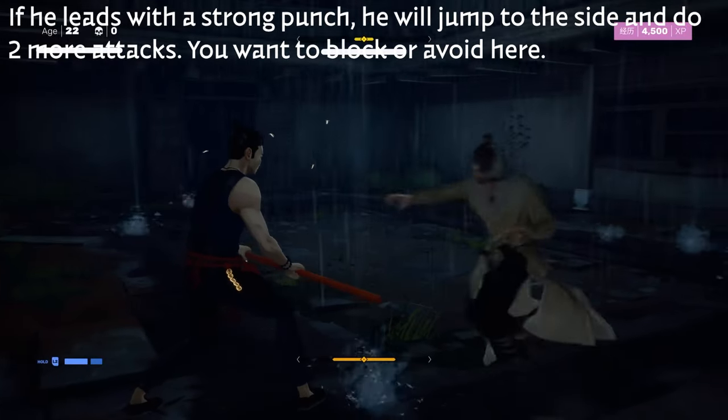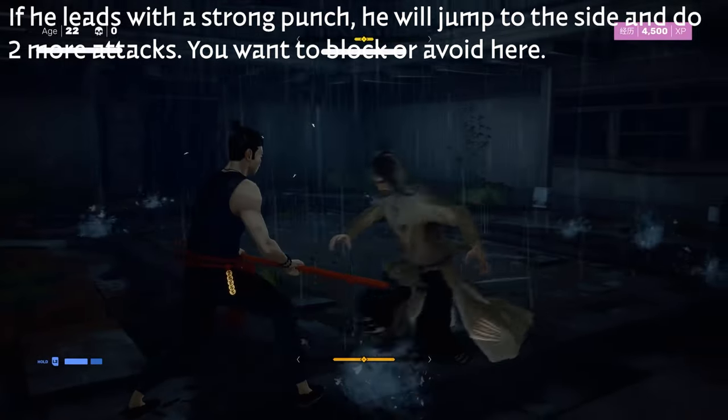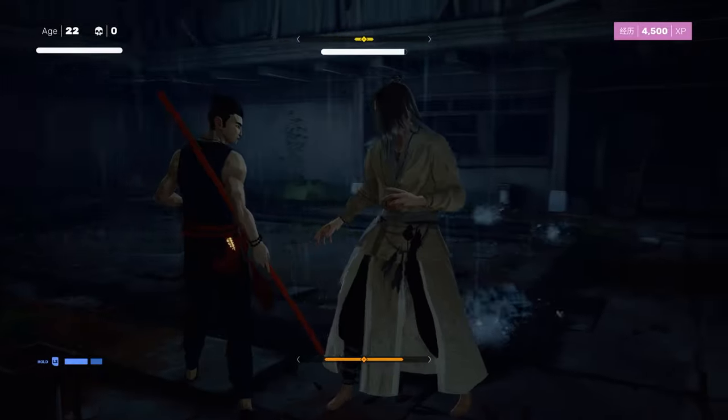If he leads with a strong punch now, he'll jump to the side and do two more attacks, which you can block or avoid. The last one is another strong one, so you can't parry it — blocking is going to be key.